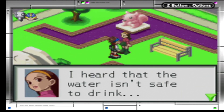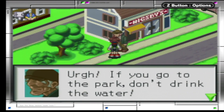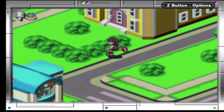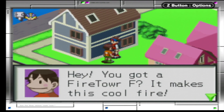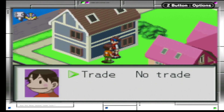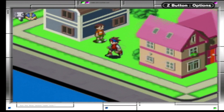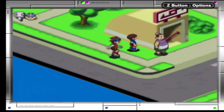If I remember correctly, there's a kid that's traumatized over here. It brings in a darker perspective on this. I heard the water is not safe to drink. If you go to the park, don't drink the water. It's not that — it's a mother, I think. Got a fire tower F? Make a school of fire. If you have one, I'll trade you this item for it. That's a trade NPC.